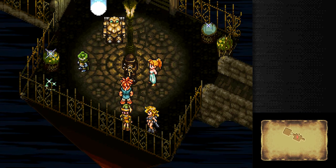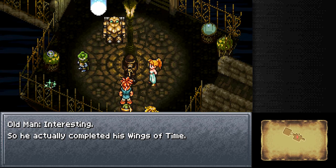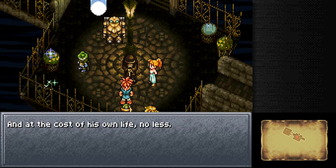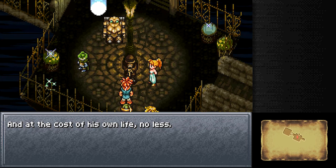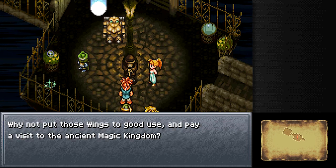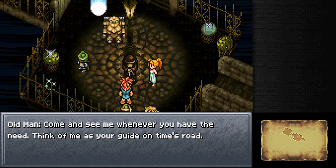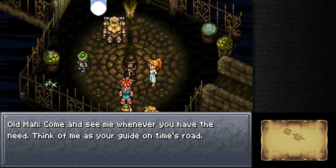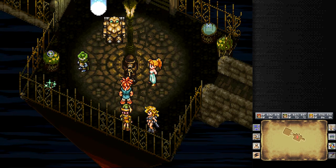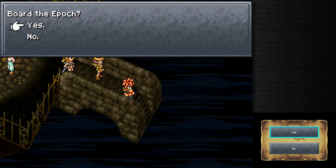So he actually completed his Wings of Time at the cost of his own life, no less. Why not put those wings to good use and pay a visit to the ancient magic kingdom? Come and see me whenever you have the need — think of me as your guide on time's road. I'll never let you down. I have the party that I want already; I don't think we really need to talk to anybody.